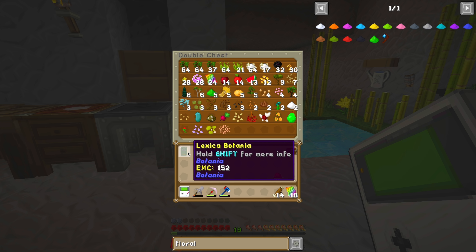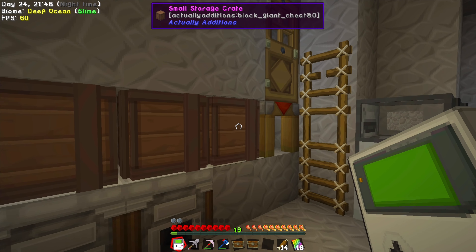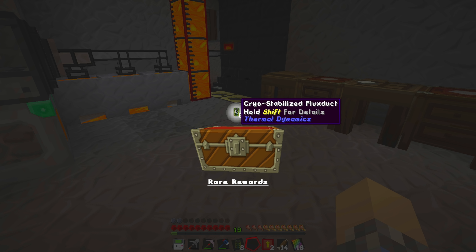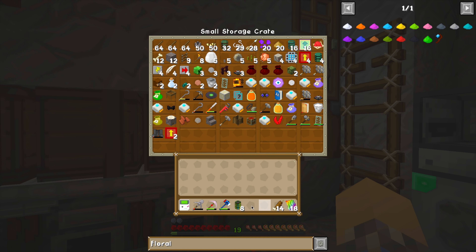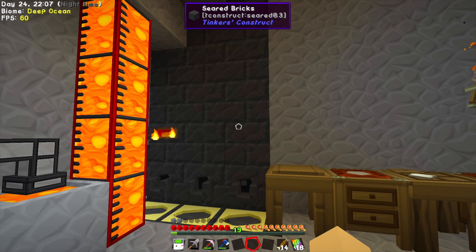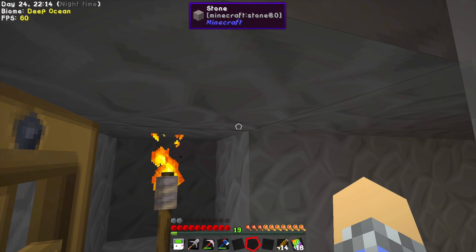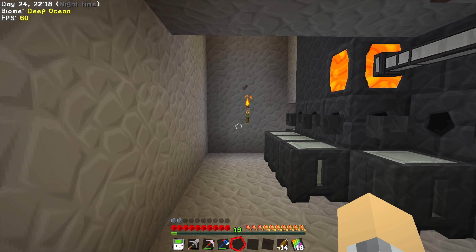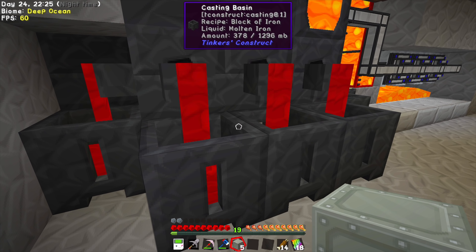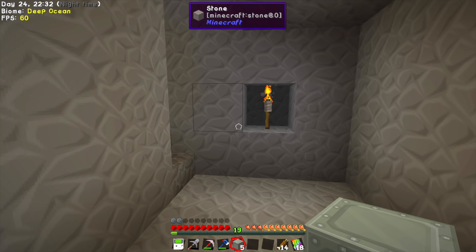We've got a lexica botania — fun stuff. We've got speed upgrades — very useful. All I really did was I made this significantly taller, so we can now cook up about 63 items in one go. We've got a whole bunch of smeltery drains on this side. Going around back, I've been using the hammer to clear out the back area, and we can now get up to five blocks of ores in one go, which is very handy. There's a lot of stuff inside — it's real cool, I'm real happy with all this.